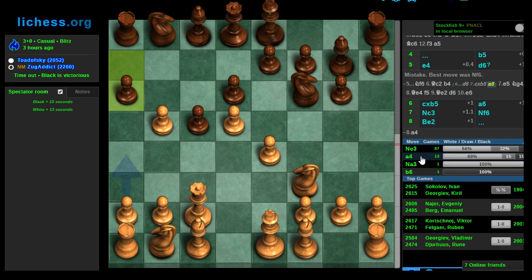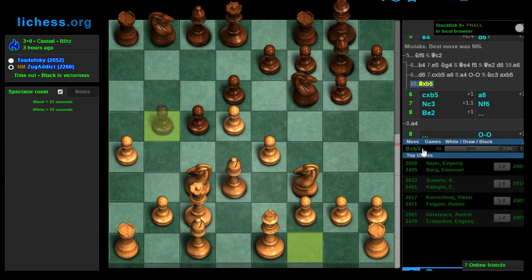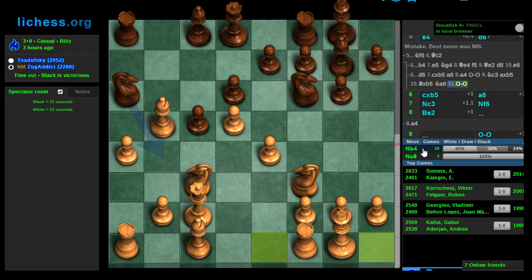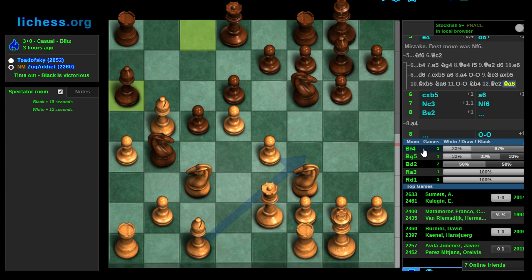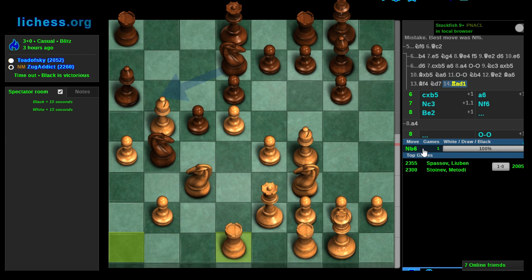Delaying d6 until after white's committed queen c2 probably cuts down on white's attacking options — seems like a useful transpositional tool. Does white still have a4? Yes. Oh my goodness, this a4 stuff is so effective. If I pulled that out against Zugg, that would have been impressive. Granted, I'd have to know how to play this kind of position. But the notion of playing a Benko where you're not stuck defending a backward pawn is pretty nice.